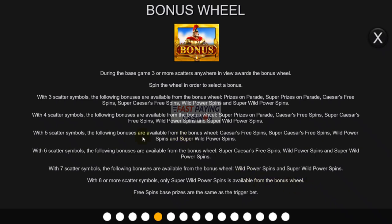So you have Super Prizes on Parade, Caesars Free Spins, Super Caesars Free Spins, Wild Power Spins and Super Wild Power Spins. With 3 scatters for example you get Prizes on Parade which is not as good as Super Prizes on Parade. As you increase your scatter count you lose the lowest feature progressively for every extra scatter, although you can gamble — so if you get 3 scatters you could gamble up, but it's risky.